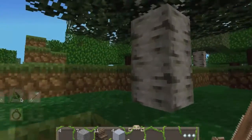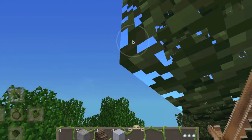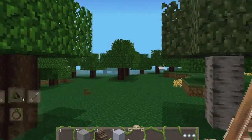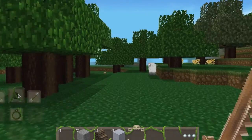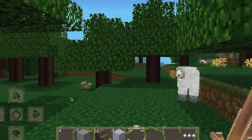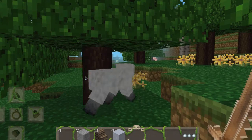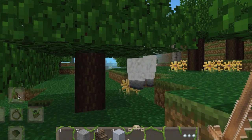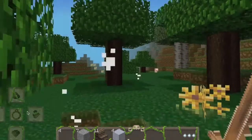If you guys know how to work the volume, that would be fairly helpful. Alright, so it is going to nighttime now. I'm going to have to just shelter down around here. I have to get the sheep — I need to build a bed. This should be the last sheep I need to kill to get a bed. Come on, get him. Okay good, I have that.